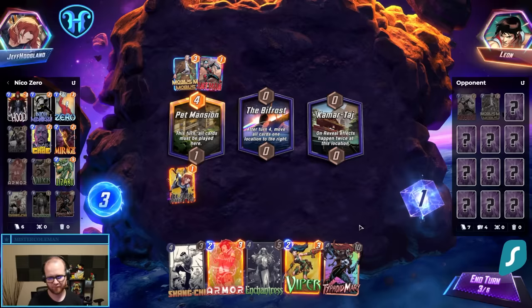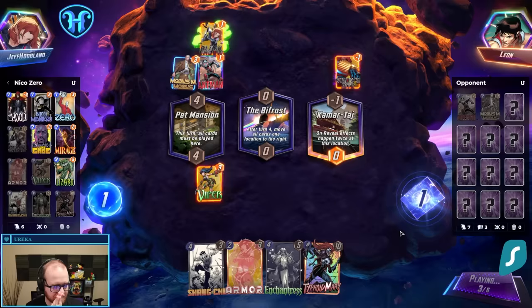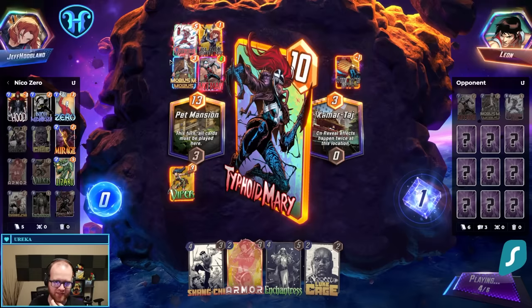Do we think I need Armor in this matchup? I'm not sure that I do. I might just Viper this across. I might tag another ongoing card here later, so I'm going to hold the Enchantress for now and just play Typhoid out, I think. I don't want to commit Typhoid into this path because hopefully, with Enchantress, I won't need too many more cards here.